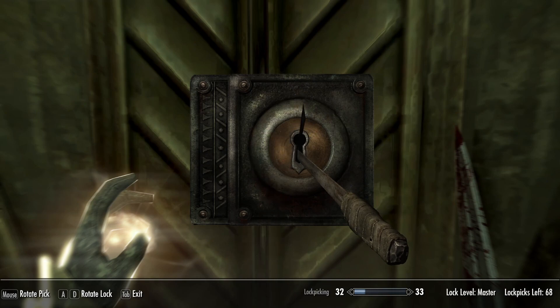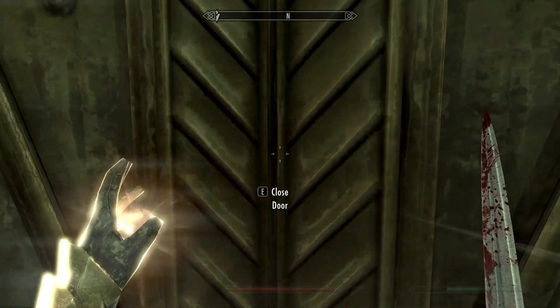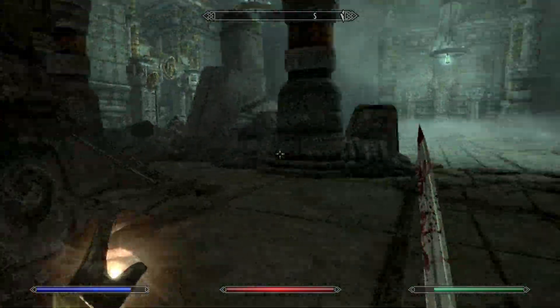We got one Master Lock first try the other time, so that was the best we're getting. Oh, come on — where is it? We were right there. Is it straight up at the top? Oh my god, it's literally right in the middle — that's amazing, that never happens. We've got another lockpicking increase — excellent. Blaze is still coming along for the ride.